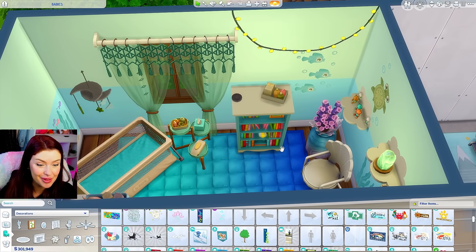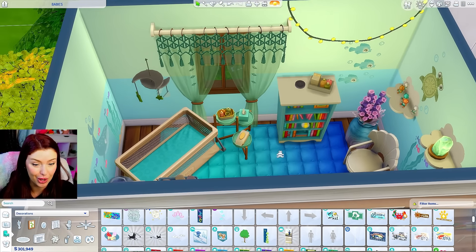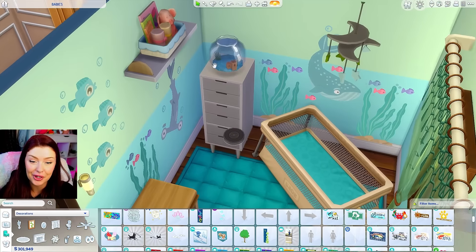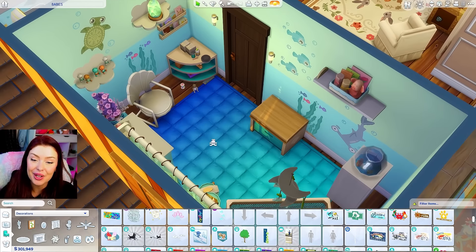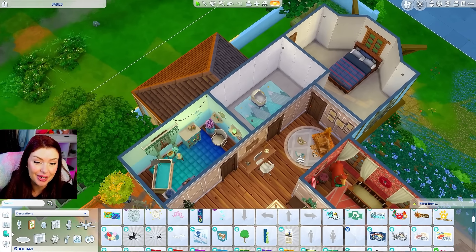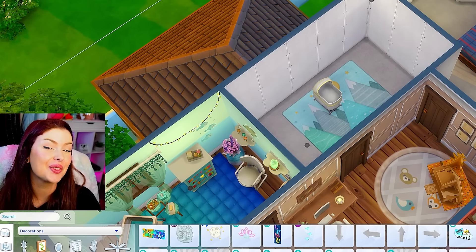This one is so cute with those wall decals. I love the little bubbles and the wallpaper just matches so well with it. Again, we've got the traveling baby crib — they can watch the mobile or the fishies over here. Tons of toys for them to do over there to keep them busy. We have one more baby room to go.